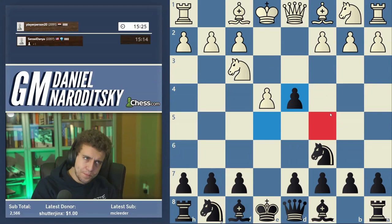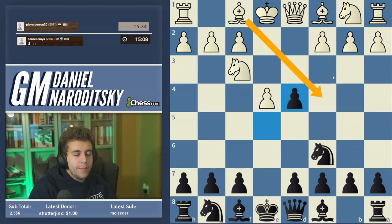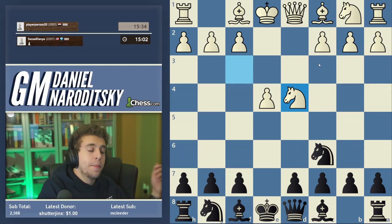We're facing the Scotch. Obviously, the move is e-takes-d4 and knight-takes-d4. This is the pure Scotch. Of course, white also has the Scotch Gambit — that's Bishop c4 — and there is the somewhat obscure move c3, but knight-takes-d4 is the main line.